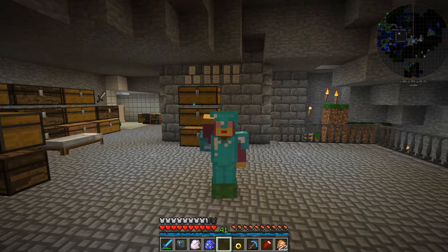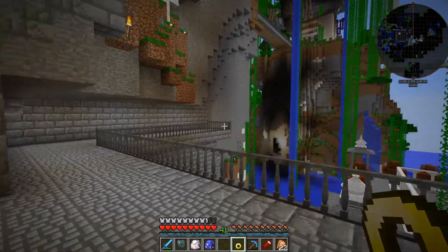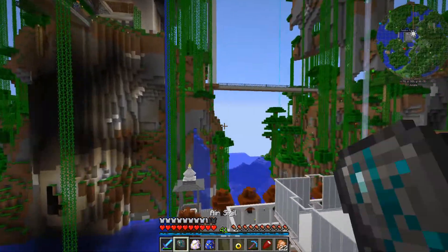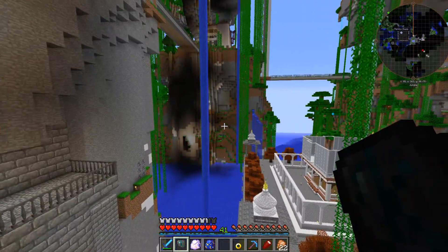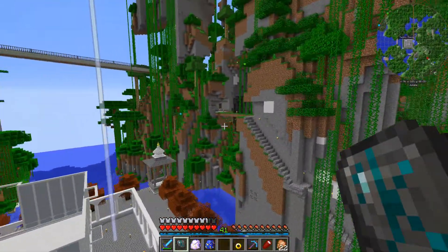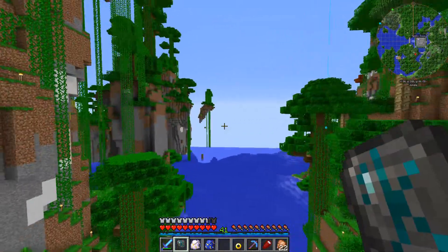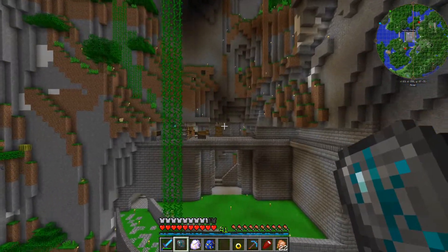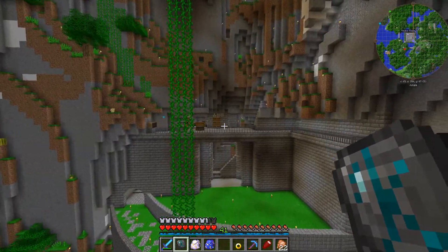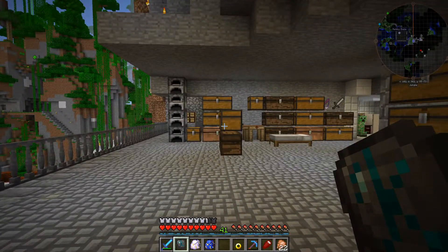Hey everyone, it's Relic here and we are back on the FTOG Quantos server. In the last episode we got ourselves some flight - we got our angel ring, and I've been playing around with it. It works really well with the air sigil. I have been getting a bit of rubber banding, but if we just fly around, this is us flying normally and we can use the air sigil to give us kind of super speed.